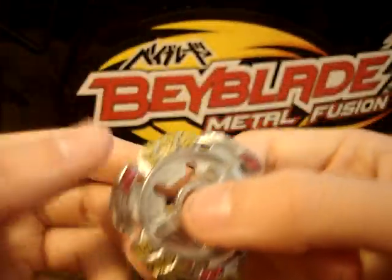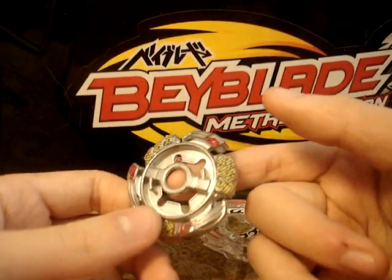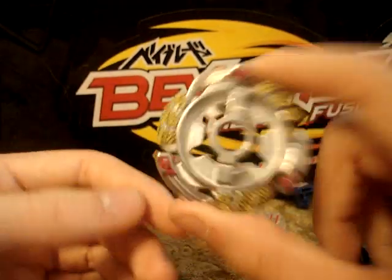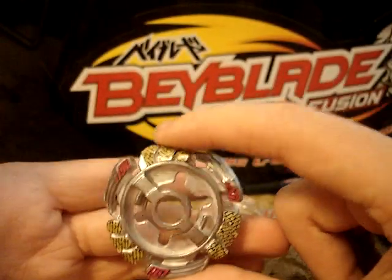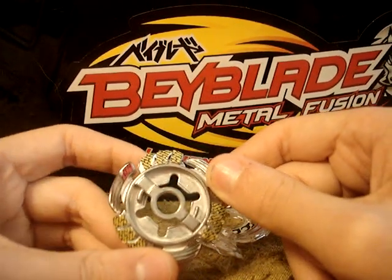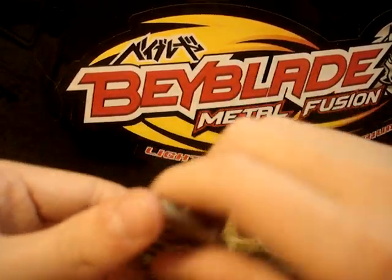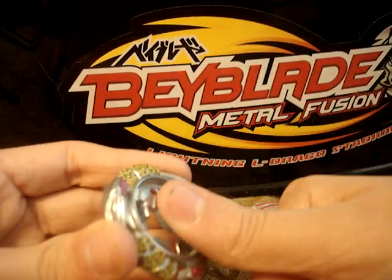The fusion wheel is one of the first that makes you put stickers in the wheel itself. As you can see, there are six wings or blades in all — three with red stickers for his strongest attack, and three with yellow stickers for his original attack. This only works with the L-Drago energy ring because the wheel is lifted up and not pushed in.